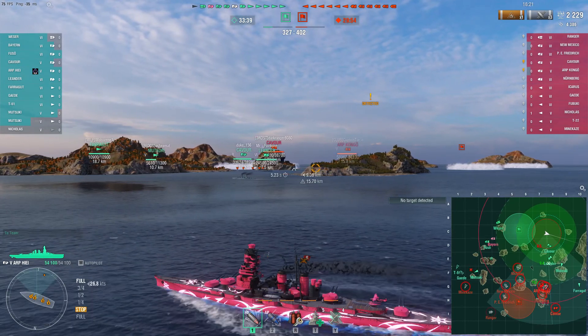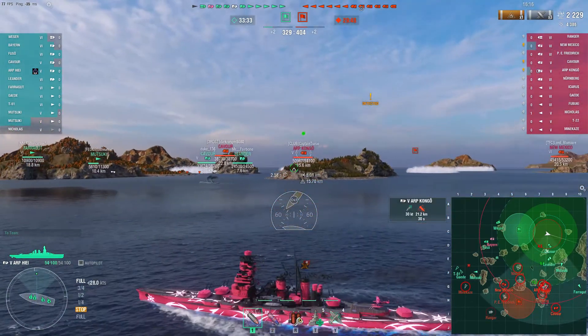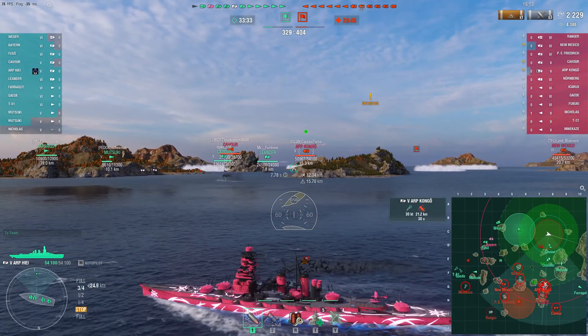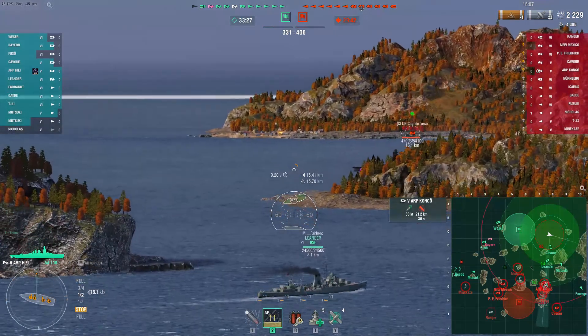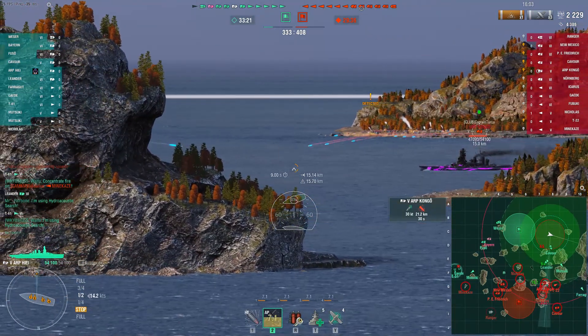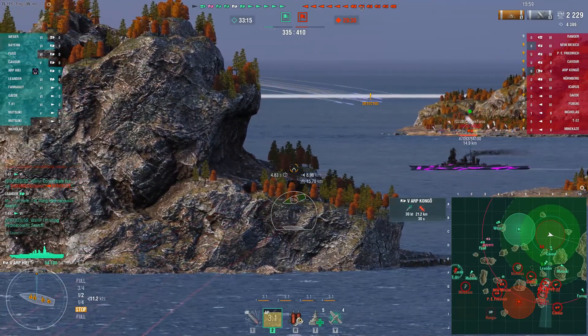Right now the good guys are down on points — they've lost the Nicholas. Position-wise, I kind of like what the good guys are doing here. They've got the Farragut on the outside, but I think he's going to get cut off.